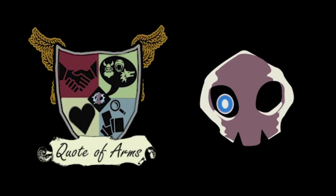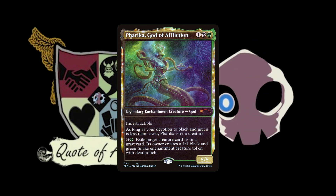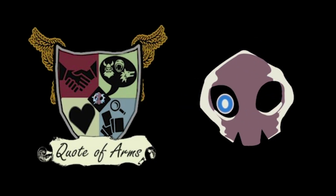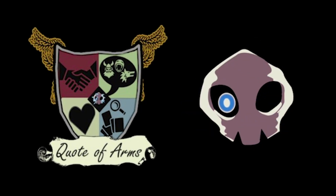Companions in Commander have a particular difficulty because your Commander has to also meet the Companion requirement. For Umori, your deck can only have one card type — in this case Creatures, so you can't run instants, sorceries, or enchantments; only creatures and lands. The thinking was that evoke creatures are almost like instant sorceries themselves the way they have their own abilities, filling that role in the deck instead of traditional ones.